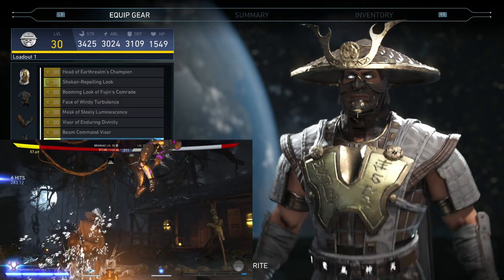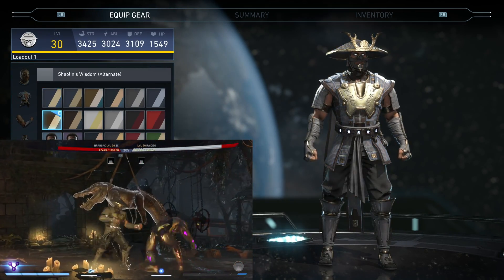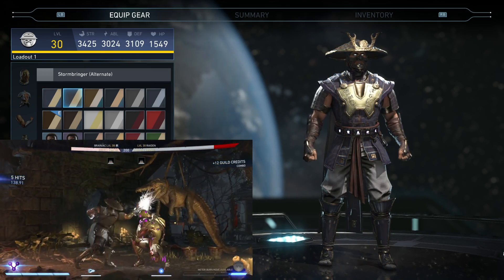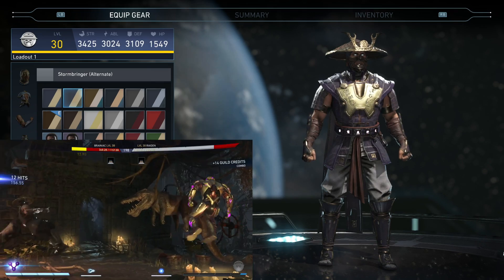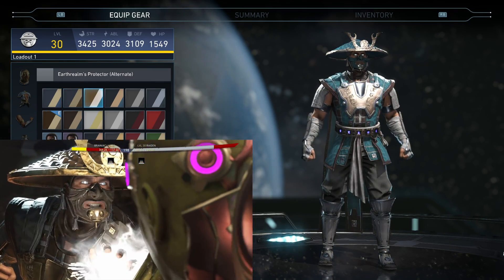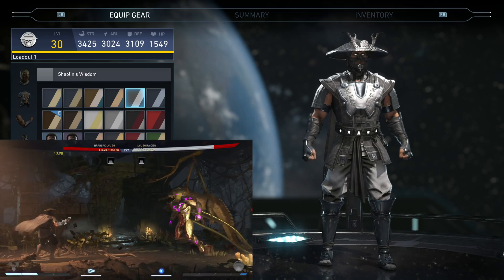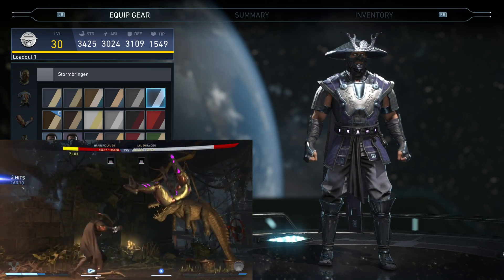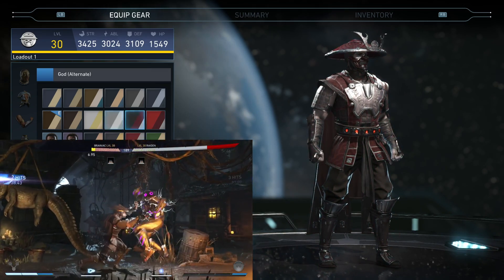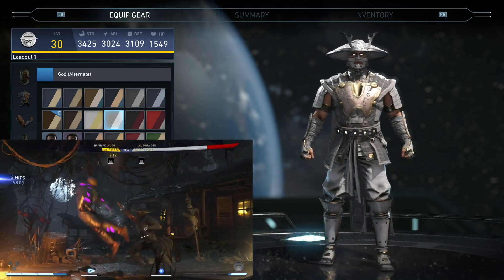That's everything with Raiden's stats — let's check out his shaders. A lot of his shaders look really good but I like the Shaolin's Wisdom, and of course the locked ones I like better for some reason — maybe because they're locked and I can't have them. Storm Bringer, the purple one, looks good. Earthworm Protectors in red and blue looks nice. Shaolin's Wisdom all grayed out. Another Storm Bringer looks good too. Another Demon — a pretty bright red. Here's the original, and we got the God shader — gold, definitely fits for being a god.